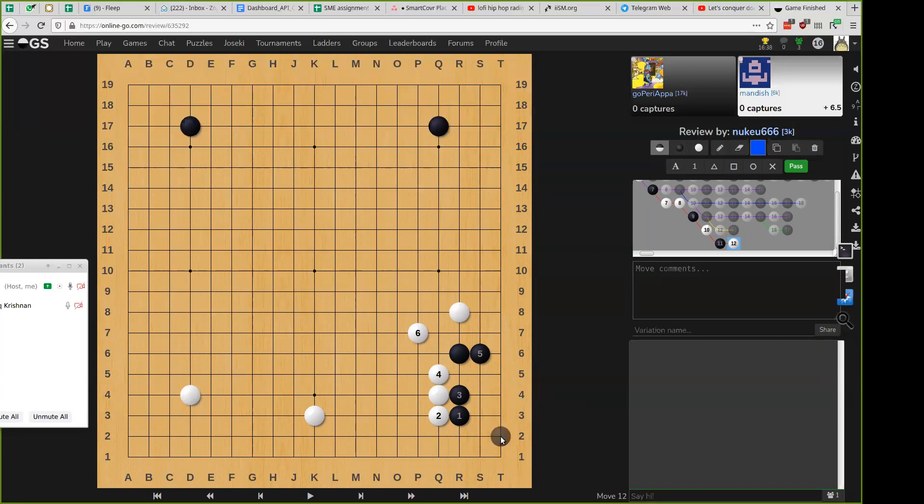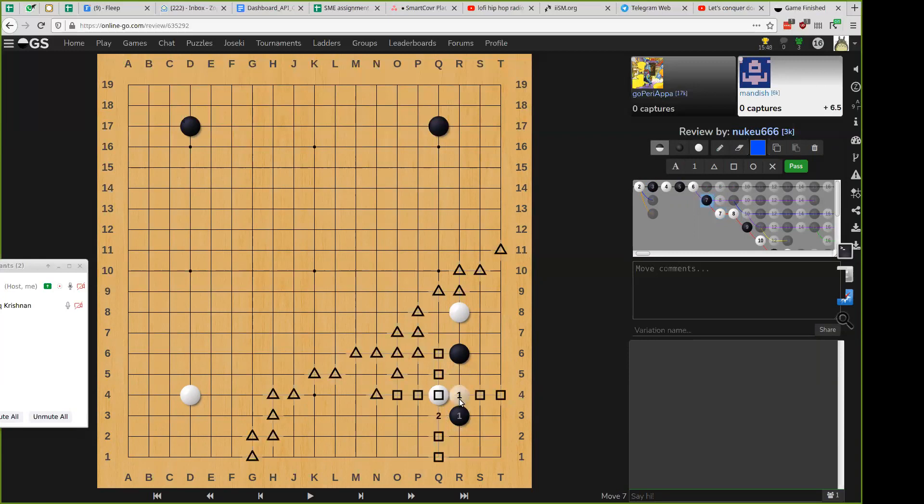If white chooses the other direction to block the 3-3 stone — why did you play at P7? How does that help? White does something else, black can just cut here, and now his R8 stone is sort of isolated. So if white wants to block that, now black can cover this or pincer it, do whatever. If white does this then we are sort of loosely connected. This is not cuttable and this is also not really cuttable.